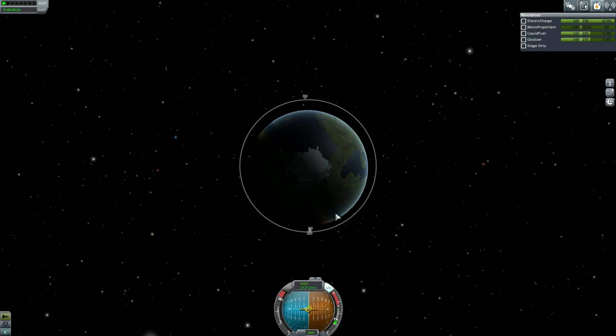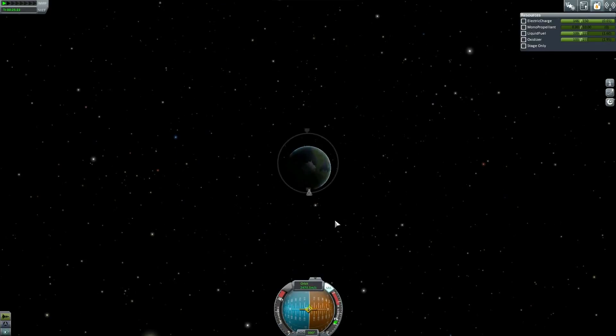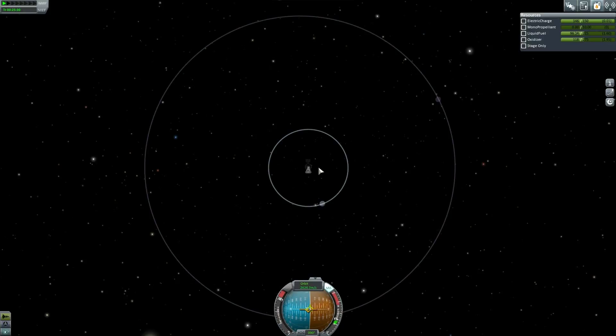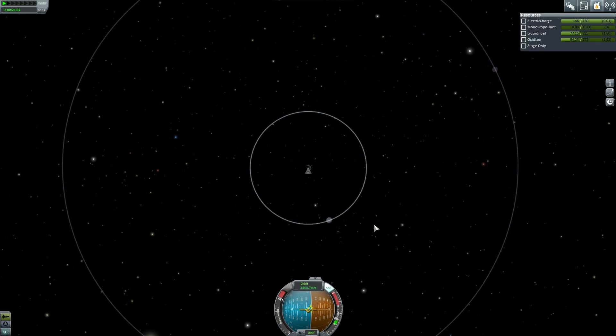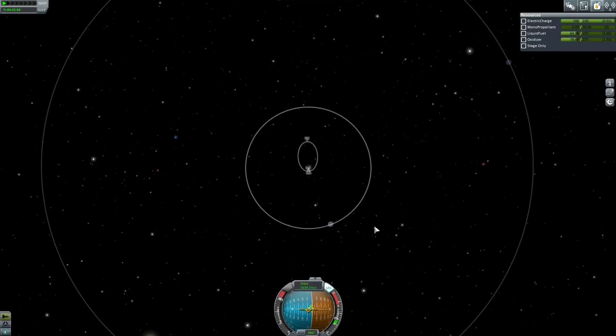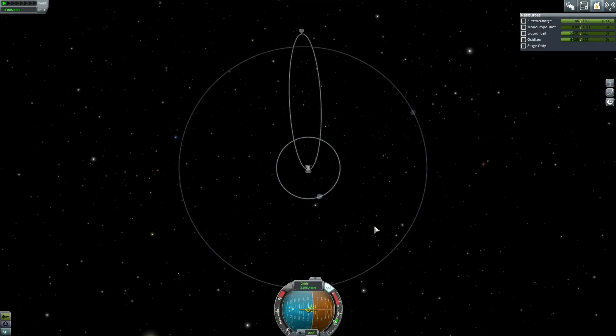Now we're just going to burn here and get our apoapsis up. The funny thing is if you zoom out enough to see Minmus's orbit, you lose your orbit. If you zoom in enough to see your orbit, you lose Minmus's orbit — fun for the whole family. As your orbit gets bigger it'll actually show back up. I have to zoom in a little bit, see it, then zoom back out to compare it to Minmus. I'm ready on the X key — that's probably perfect, maybe a little bit high. We're at 50 units of fuel left.